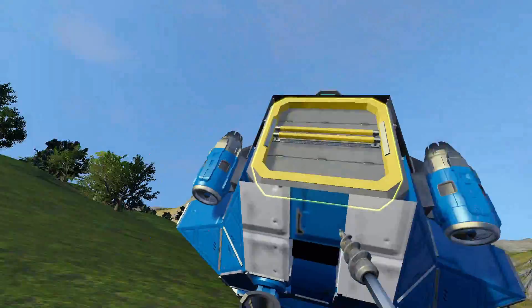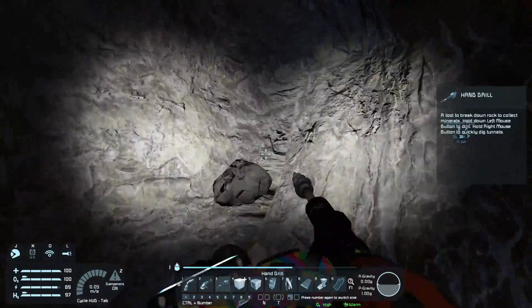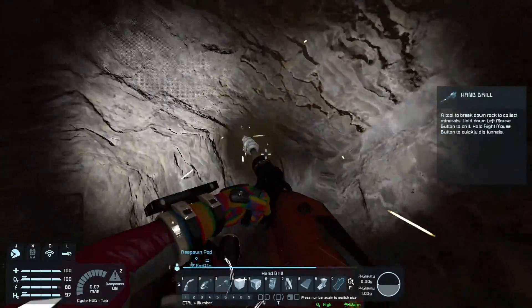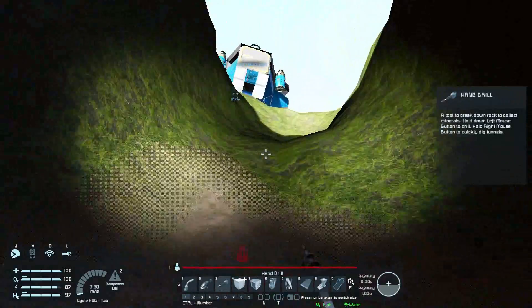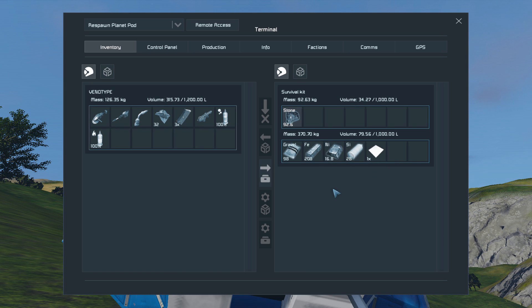So it needs a certain amount of stone before it actually starts working. I'm collecting stone, putting it in the survival kit and it's turning that stone into things like iron, nickel, silicon, and gravel - which I think does nothing, it's just sort of like a waste product.